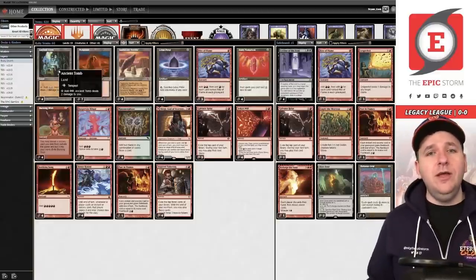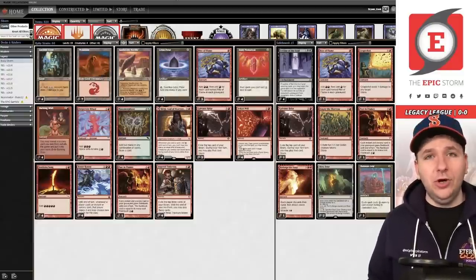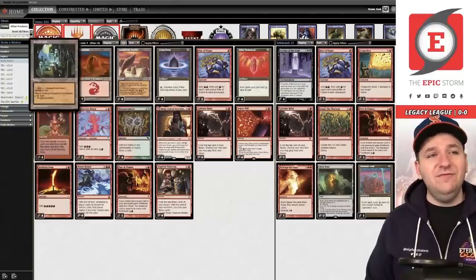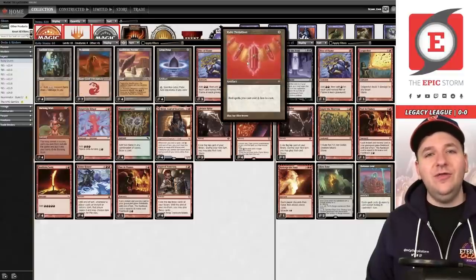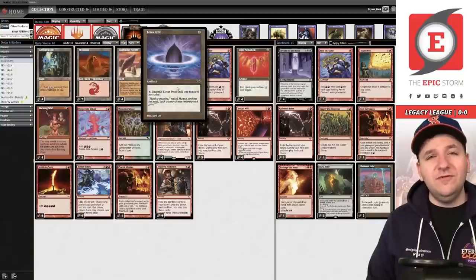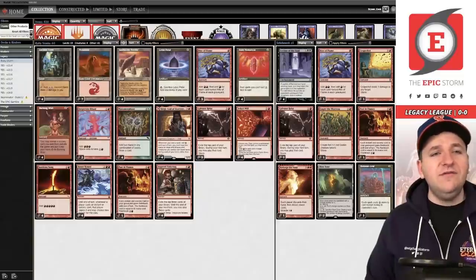As I record today, I checked: this deck is $750 in paper, $190 on Magic Online using MOTO tickets. Half of that $750 is literally just four copies of Ancient Tomb, and then $120 of it is Ruby Medallion. Everything else in this deck is relatively cheap. You could argue that Lotus Petal is sort of expensive, but it's mostly just Ruby Medallion and Ancient Tomb.